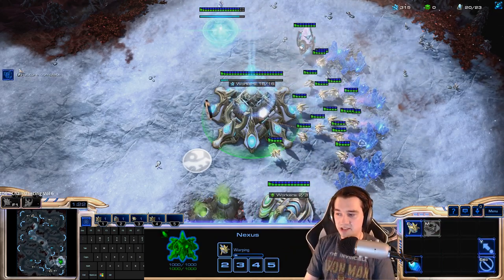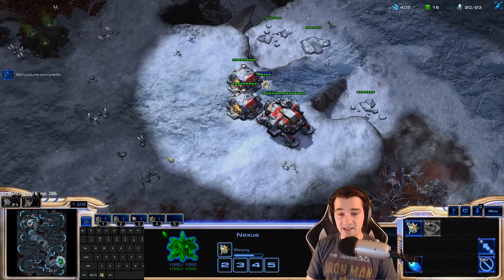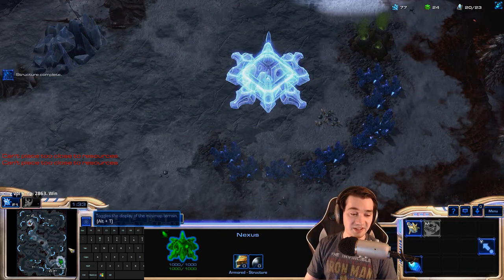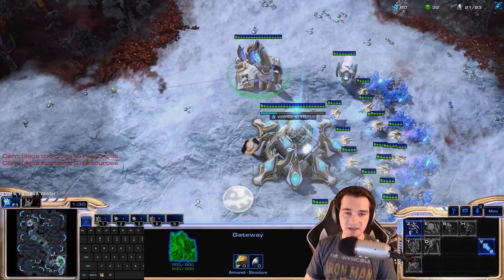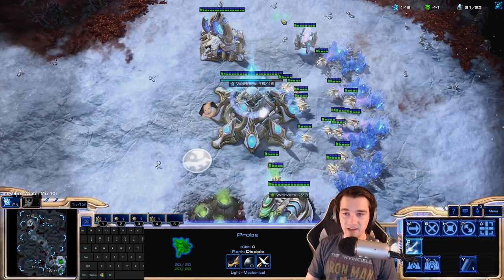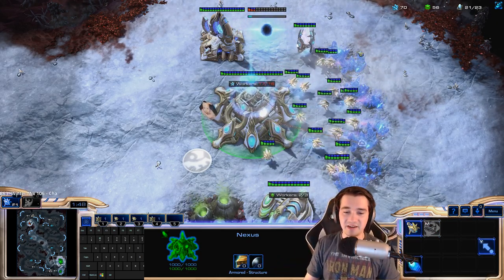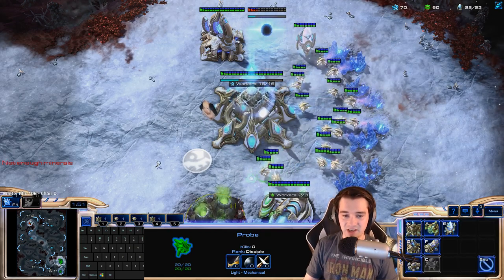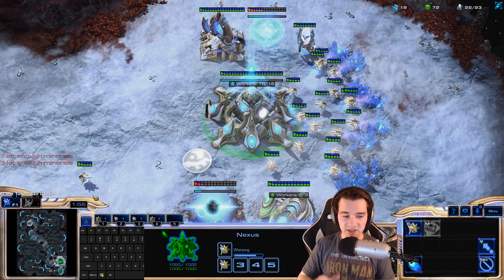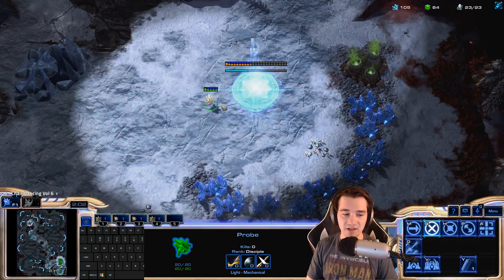It's more important to protect your mineral line and your probes and your income than to protect your wall. That's an engineering bay — and you know what an engineering bay doesn't do? It doesn't build units. So he's created a wall this early with an engineering bay. This is a bad build from Terran even if he wants to go for a planetary fortress rush. We're going to focus on building up a strong basic army: Colossi, Blink Stalkers, and upgraded gateway units in general.